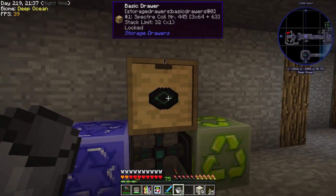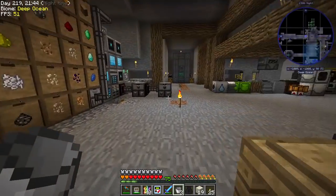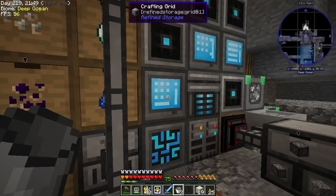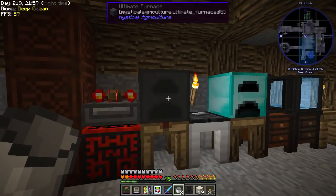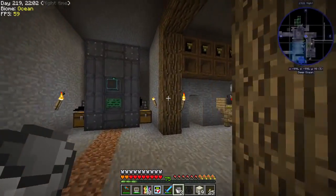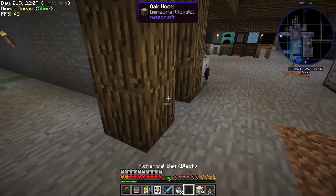We have almost four stacks of spectre coils, which is amazing — that's a lot of power right there. So we're going to set that up and then use our ultimate furnace to smelt basically anything that needs smelting. It'll be going so fast, and it's powered by coal — we have so much coal because of our chickens.